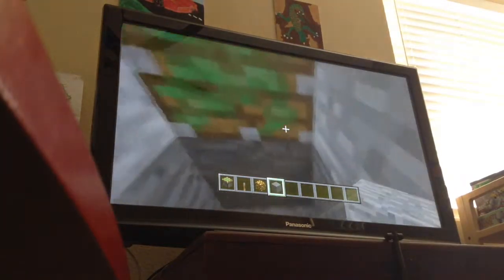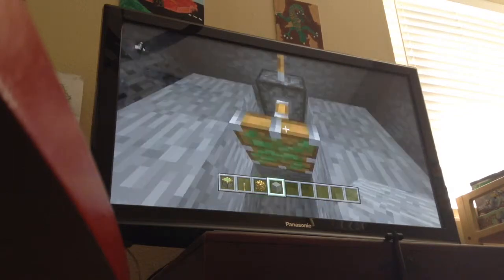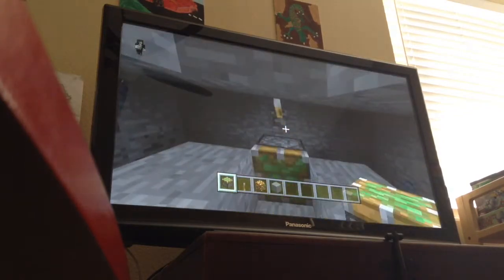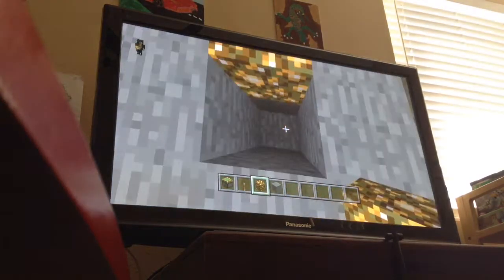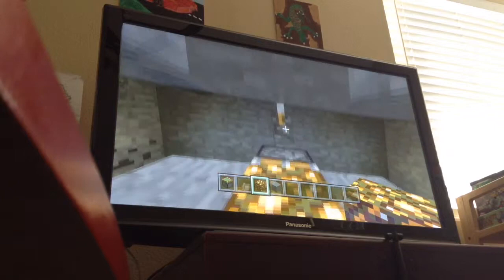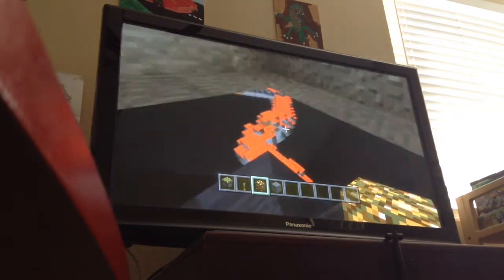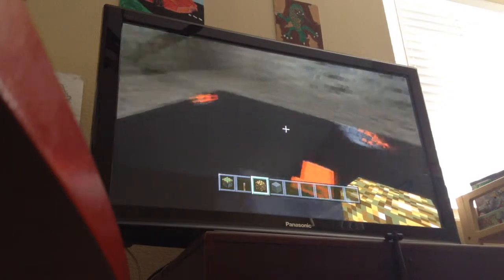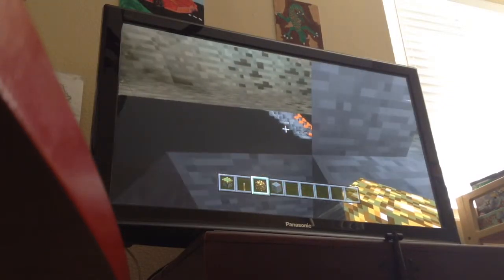I will do it right this time. So anyway, you don't break two blocks down — you break one down. Then you do it. And look at this — you can see this here. You can see lava. If you get lucky, you can see diamonds.